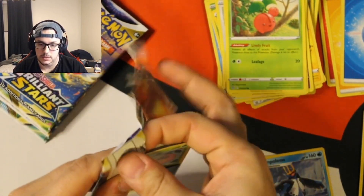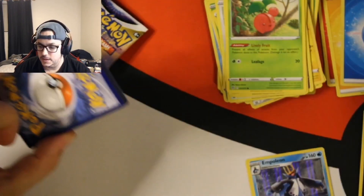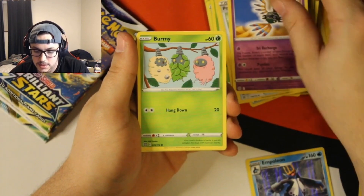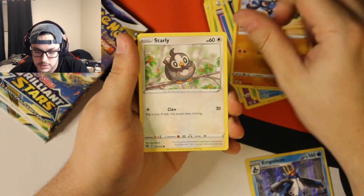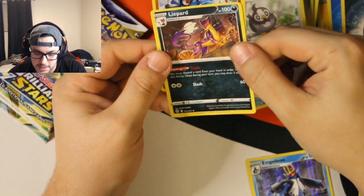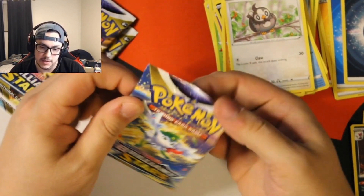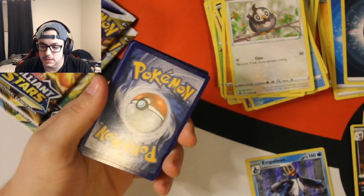We are looking for more — we're looking for Charizard, we're looking for Arceus, let's get one of those to show up. Darkness Energy, Luxio, Pot Helmet, Sligoo, Burmy, Impidimp, Riolu, Starly, reverse Riolu, and Leafeon. The ink again is so much thicker. We might have used all our luck with Crown Zenith, but I can't be mad — I only paid about $25 for these ETBs.